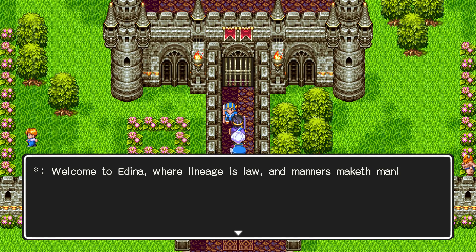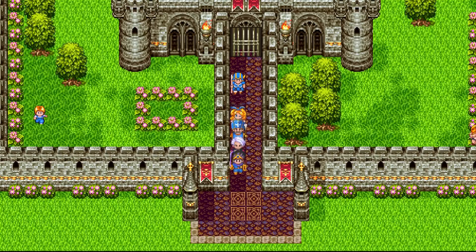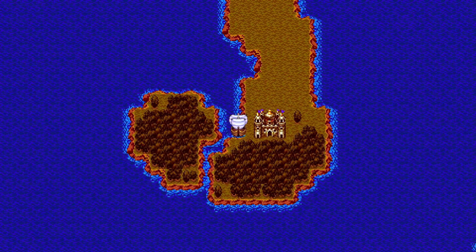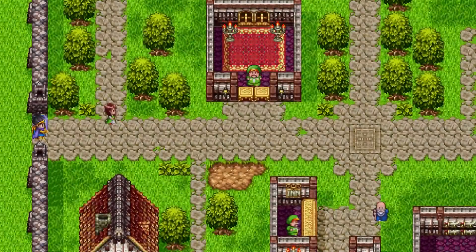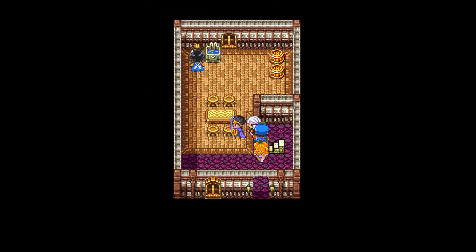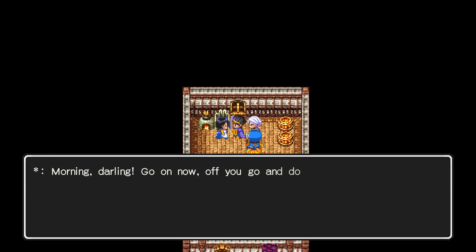Welcome to Idina, where lineage is law and manners maketh man — bumpkins, boars, and yokels, turn ye and be gone from this place. Shoo. I forgot we have to meet special conditions to get into here. We have a boat now, so there's a lot of places we can go and a lot of things we can do. Given that it's been about 30-40 minutes, we've probably got a good amount of material for an episode. So for the moment we'll call it a day. Tune in next time — I'm actually not sure what we're going to be doing, as there are a couple of different things and different places we can go. Until whatever happens next time, as always — later, folks.